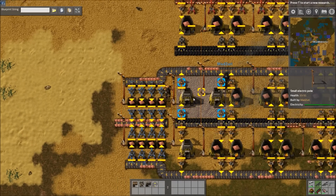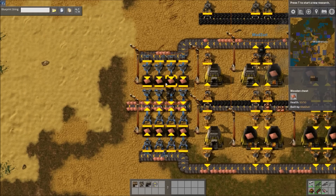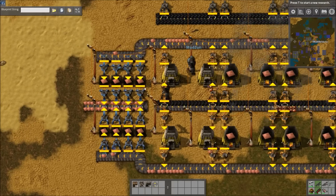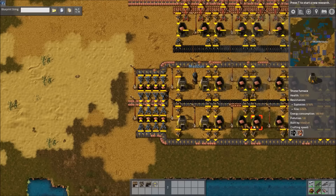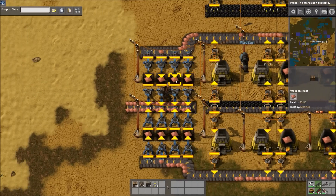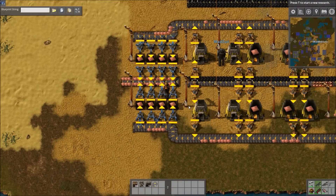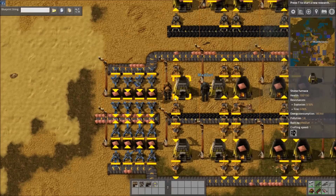A lot of people will argue that they use the buffers to smooth out their production — that they use the buffers so that when their production gets kind of low, the buffer can help supplement that until they rebuild some miners or whatever to get it back up to speed. That's valid to a stage, but again, you could have taken that time and resources and effort and just expanded your mining to begin with, or made it more robust to begin with.